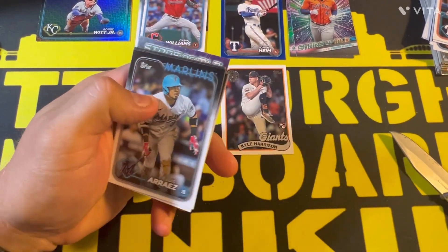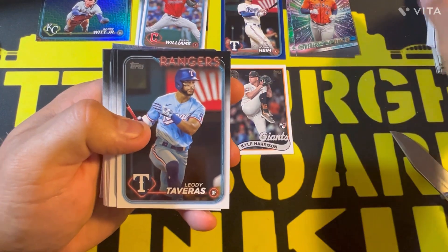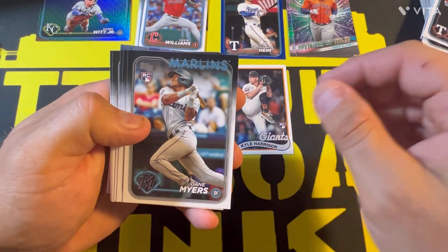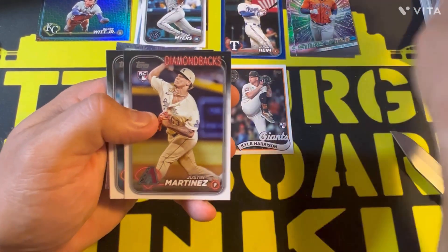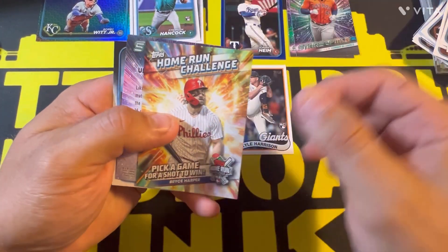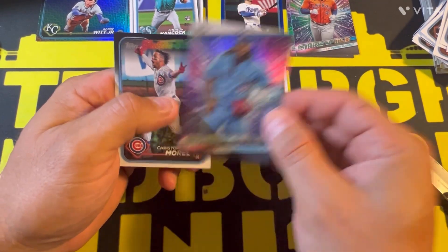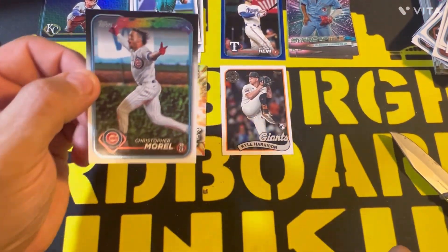Next pack: Lewis Ares, Leo DeJaveras, Dane Myers rookie card, Ryan Mountcastle, George Springer, Justin Martinez rookie card, George Kirby, Emerson Hancock rookie card, Home Run Challenge of Bryce Harper, Vladimir Guerrero Jr. Stars of the MLB, and a Christopher Morrell future stars card — he actually just got traded.